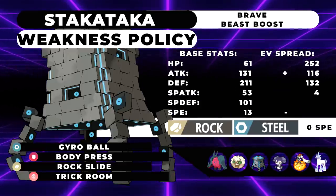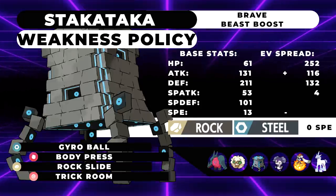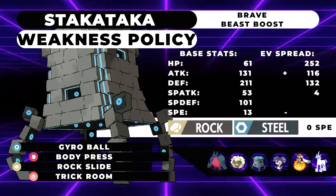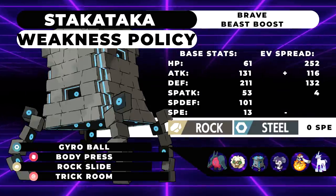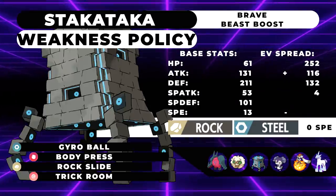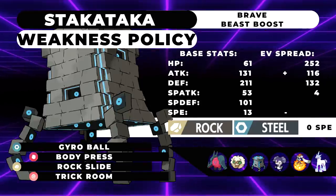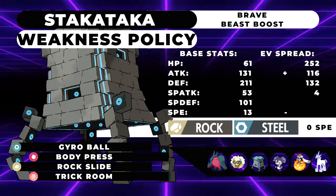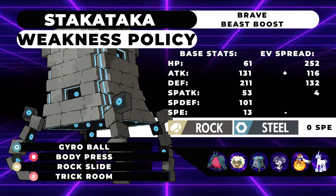Stakataka is really important to this team's Trick Room mode and is a great counter to Glastrier if you end up facing one. You could also run a Trick Room mode where instead of bringing Whimsicott, you bring Stakataka and Regidrago and just under-speed things, because Regidrago doesn't have too much speed investment — only 92 EVs makes it so it can function under Trick Room or Tailwind.